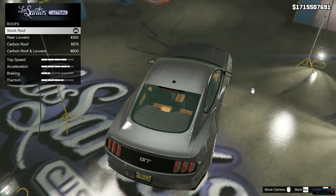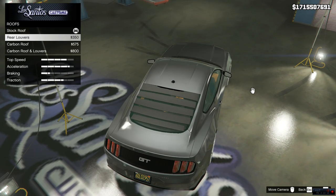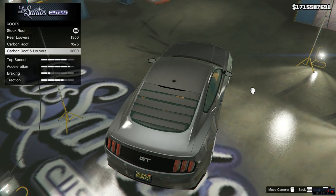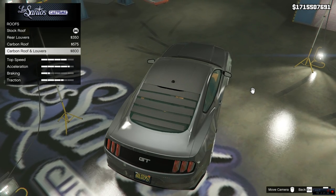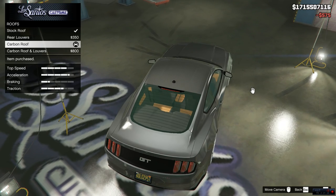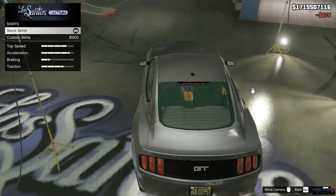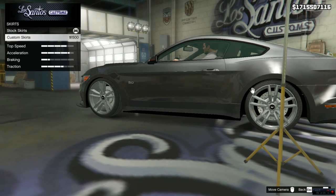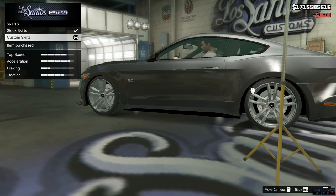For the roof, we actually have a couple of options: the stock roof, the roof louvers, the carbon roof, and the carbon roof with louvers. I don't like those louvers on the back window, I don't think they look good, so I'm going to go with the carbon roof. For the side skirts, we have the stock skirts and the custom skirts - we're going to drop the custom skirts on there.